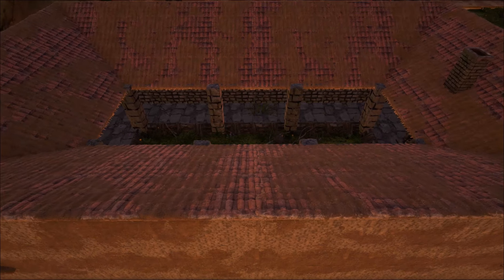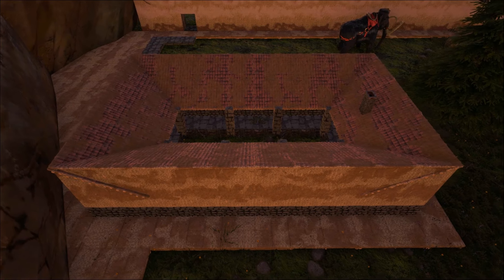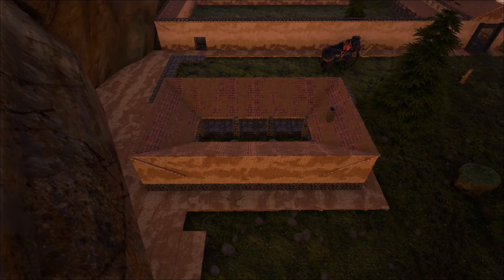In this episode of Ark Building Evolved, we get together and build another Roman-style building right next to our Equus Fort. This is the small Roman house and the first of hopefully many builds in this style right here. Sit back and enjoy.